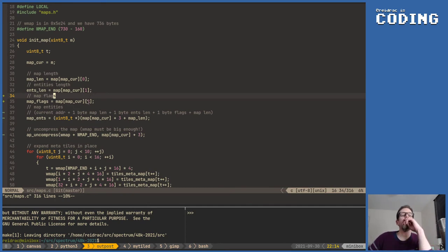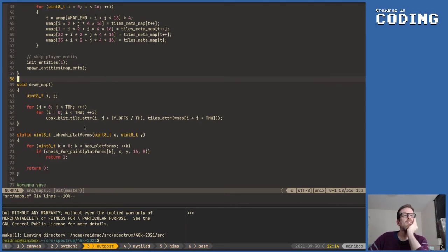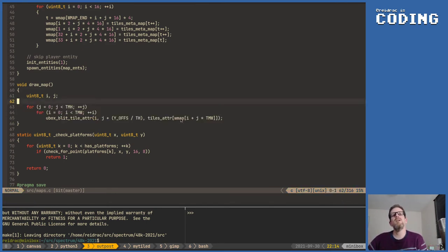Okay so we have the flag and we have draw_map here. I guess it's just a matter of transforming this. This is how we render the map — it's kind of super simple: we have a tile set, tile map, we translate and then we blit the tiles. So the only thing we need to do is, if the flag is telling us the lights are out, we just need to change the attribute. That's it.